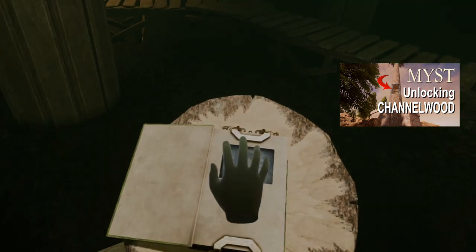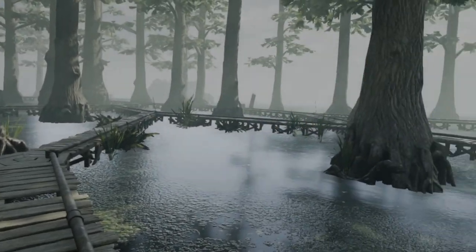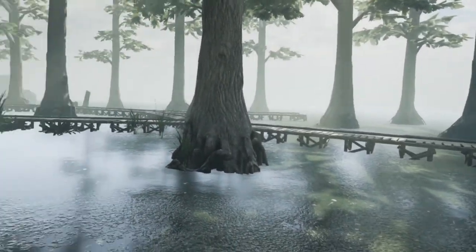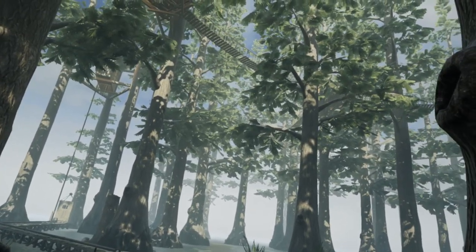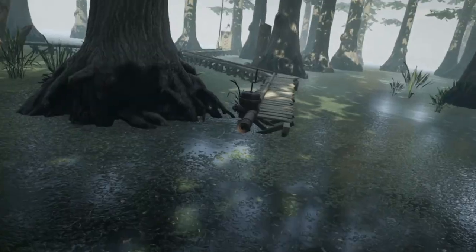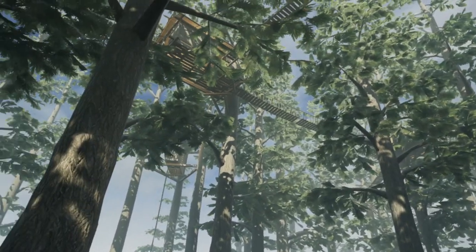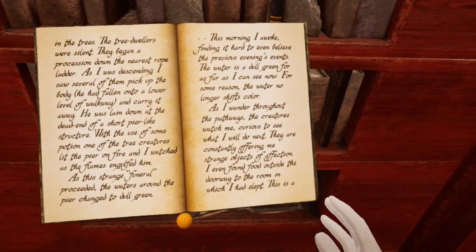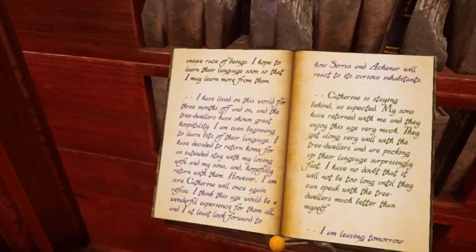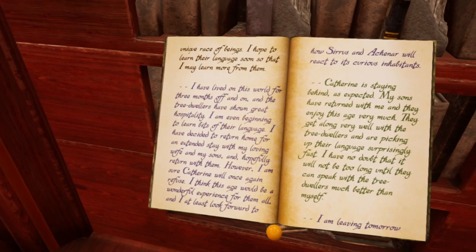Opening the book and placing your hand onto the panel will link you to the age. You will link onto a network of wooden boardwalks which crisscross a treed swamp. In the trees above you are a number of wooden huts connected by rope bridges. You need to figure out how to get up there. You can learn more about the history of this age by reading the Channelwood book in the library, though that is not necessary to solve any of the puzzles.